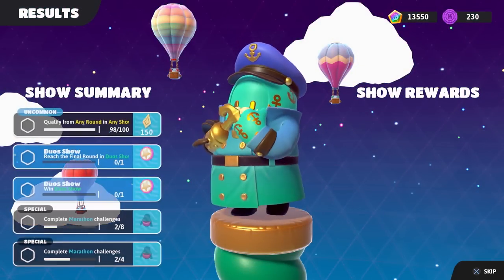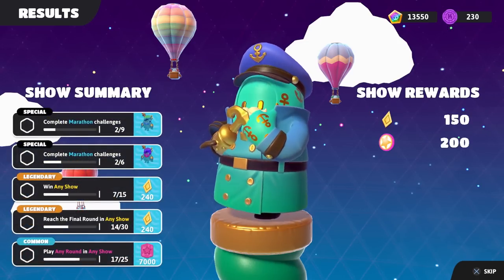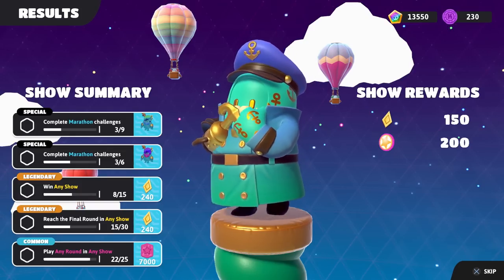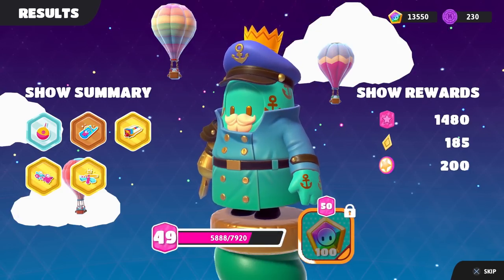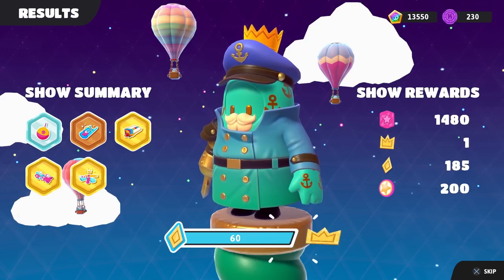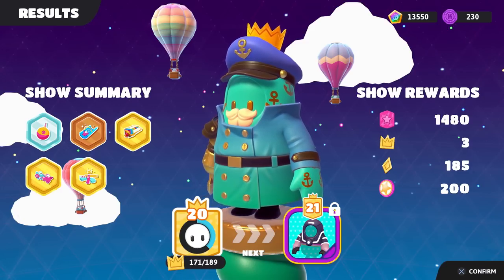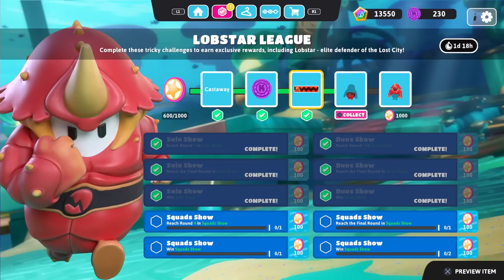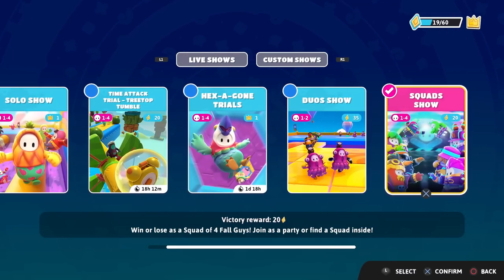Let's see what's going on with our show summary. We get two things done: reach the final round in a duo show and win a duo show, as well as qualify from anyone against us — 150 shards. We get 185 crown shards, leading into a couple crowns — three more crowns for us. Awesome. So we're closing in on level 21. We're slowly getting there. But now we need to reach round four in a squad show, reach a final round in a squad show, and win a squad show a total of three times. That's going to take a ton of work, so no more duos — just squads.